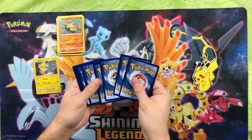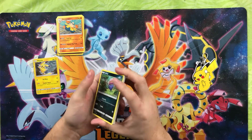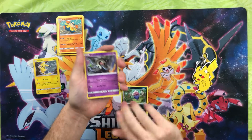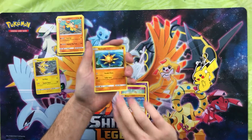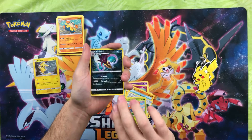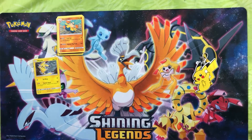One, two, three — one, two, three. The reason I do three and three is I put the energy card to the back; we don't need to see the energy. We got Klink, Duskull, Tynamo, Cutiefly, Riolu, Solrock, Escape Rope, Gloom, and Malamar is a reverse which is a rare. Our rare for the pack is a Shiinotic.